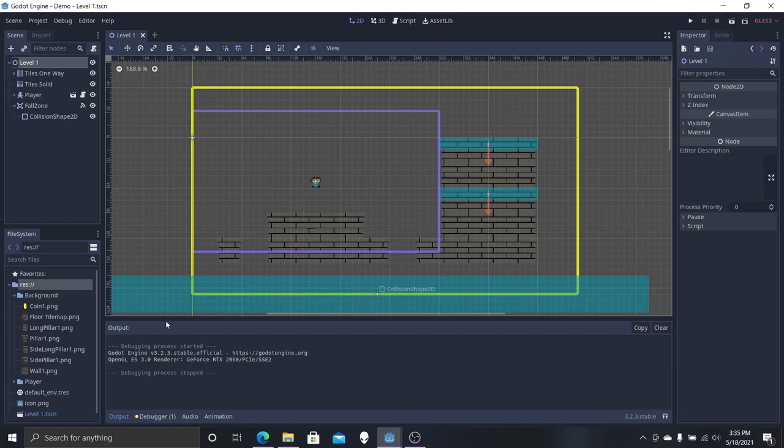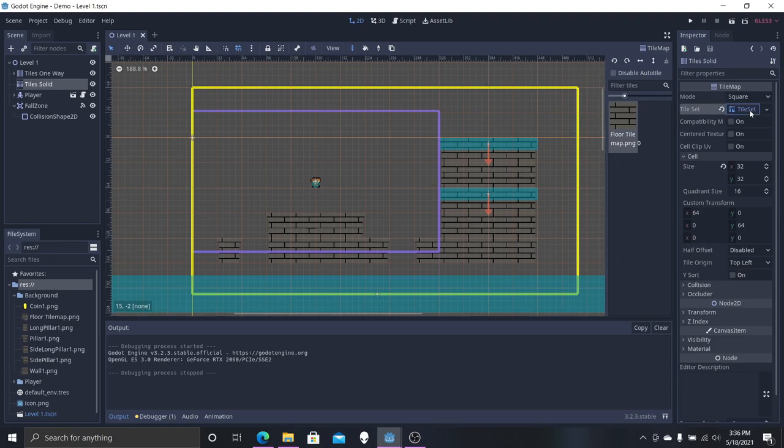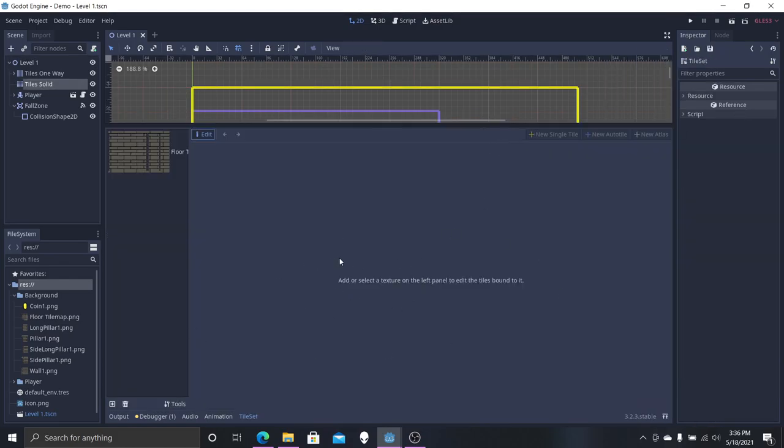Auto tiles are pretty nice but for this case we're just going to go with single tiles. Let's go back to our tiles solid. I'm not going to have you watch me do this entire process, but I'll show you the key steps. You're going to click on your tile map, then go over to the right and click the tile set — it's going to bring up this panel right here.